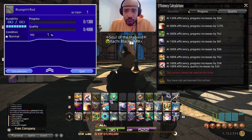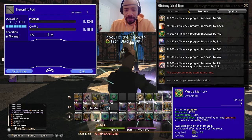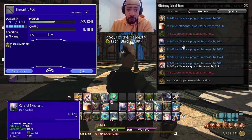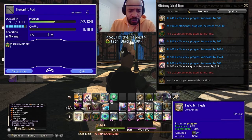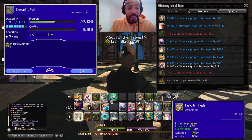The first thing you want to do is use Muscle Memory to get that progress up as high as possible — that's going to raise it. Pay attention to your calculations over here because they're going to show what you have left. I've got 609 on basic synthesis; 762 and 609 is 1,370 — that's going to be a little too high, so we're not going to do that.